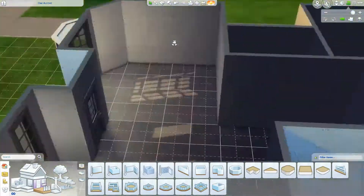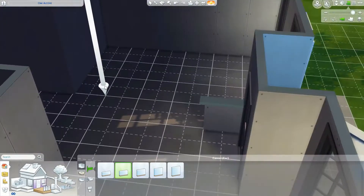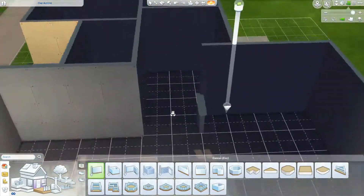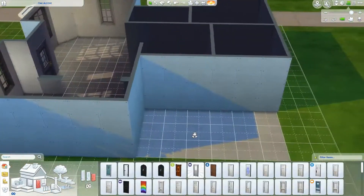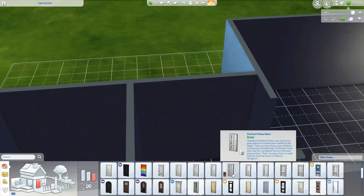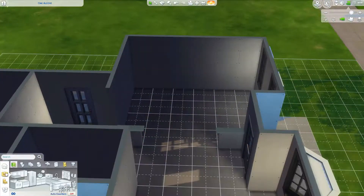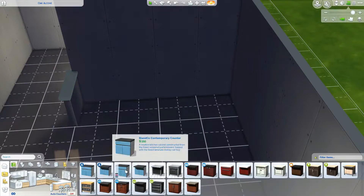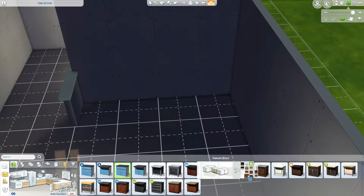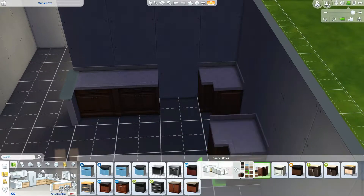This starter home is designed for two Sims. If you go in with more than two Sims you'll have a bit more extra cash, but with two Sims in the mix you'll have about $280 left over after you move into the lot.